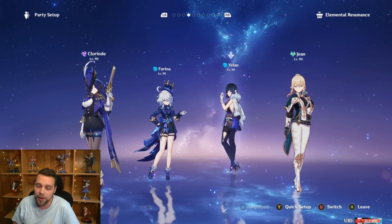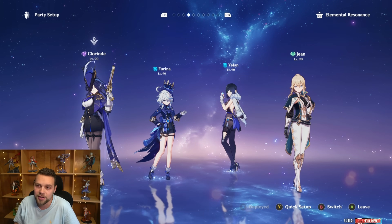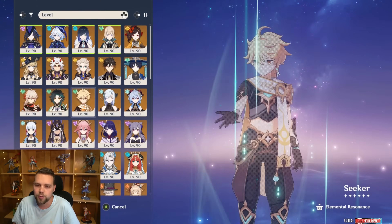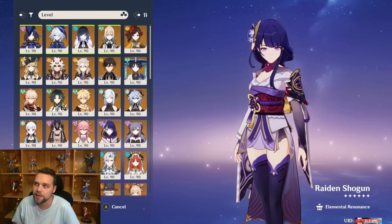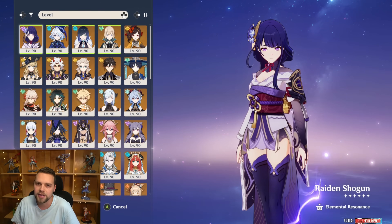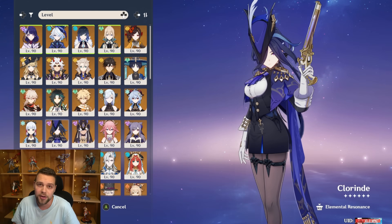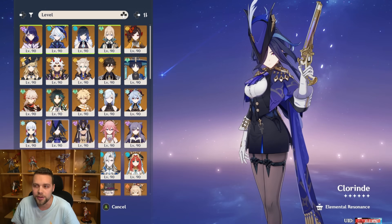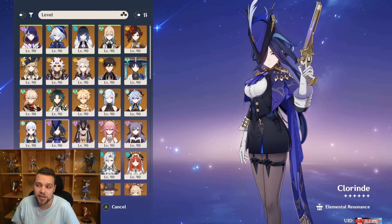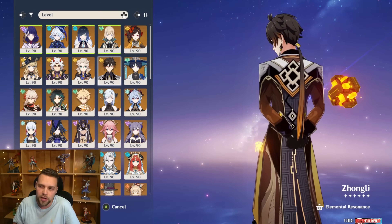This Taser team ends up being about as good as the Raiden Taser team, if not better. I'm personally getting faster clears with this team than the Raiden Taser team. The reason I'm saying 'about as good' is because Raiden provides interruption resistance, and that's a huge part of Raiden's value — the infinite interruption resistance and the comfort it provides. Clorinde is very easily prone to being staggered, and staggering is very bad for her DPS because she has a very short DPS window.